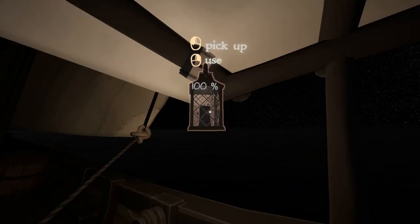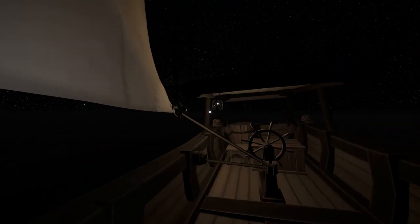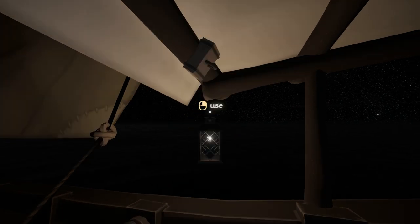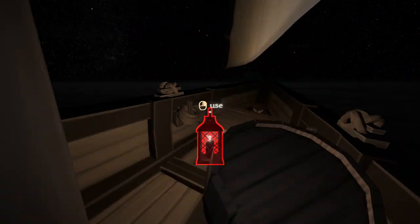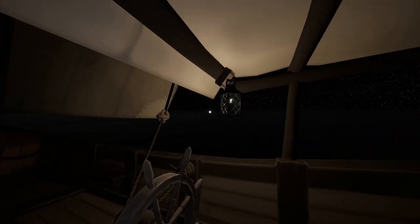I click it, and now it is nighttime. Look at that sky! If you're thinking there are too many stars out there, you're probably not correct — there's no light pollution on this planet, so yes, this is what the night sky ought to look like. If I right-click on the lamp, we have some light. I can also just pick this up and carry it around if I need to, but I usually like to lay it up on the little hook there.